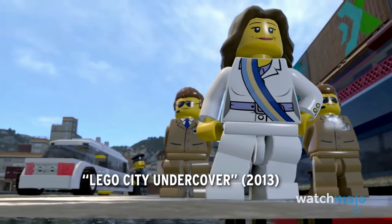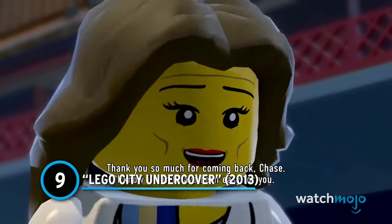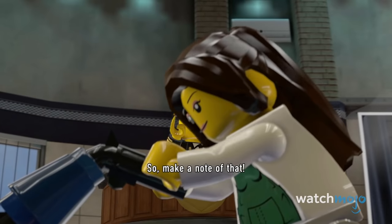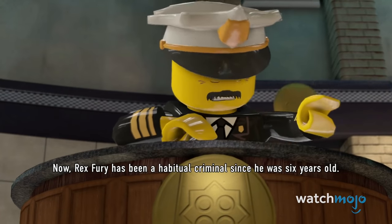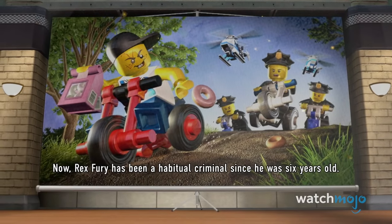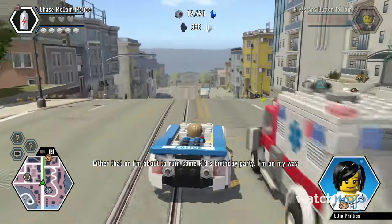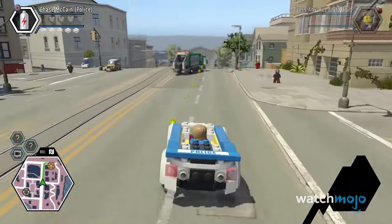Number 9: Lego City Undercover. By 2013, TT Games and Lego had mostly been known for their licensed properties. So it was kind of a shocker to see something like Lego City Undercover get made, and it came out surprisingly well made. Whereas previous video games saw the player juggling multiple playable characters, they were given one character throughout the campaign in different costumes that came with their own abilities.